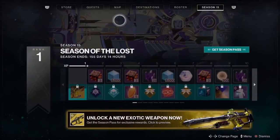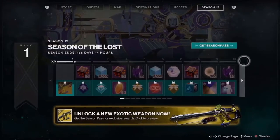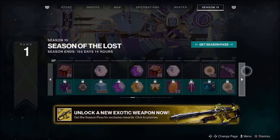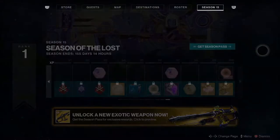Here we have the seasonal page — Season of the Lost, which is season 15, is what we're currently in. We have a seasonal pass, which is kind of like a battle pass in other games. You get a lot of good stuff: legendary engrams, exotics, XP boosts, prisms, enhancement cores, emotes, ornaments, all that fun jazz.